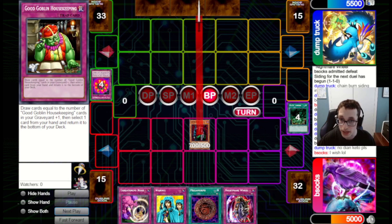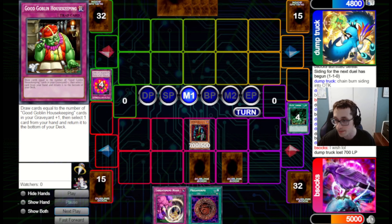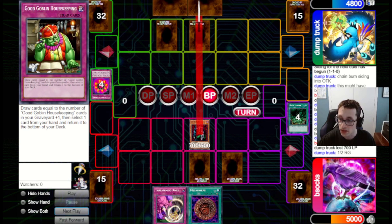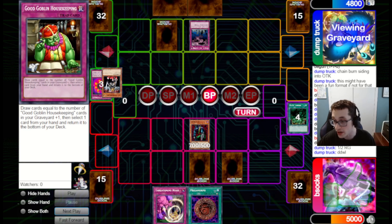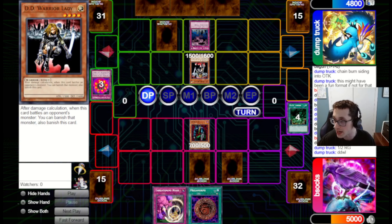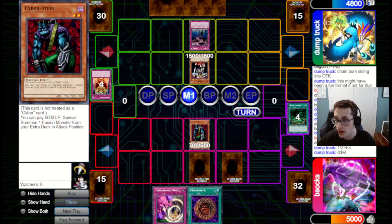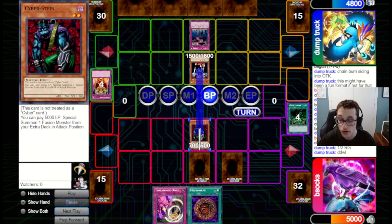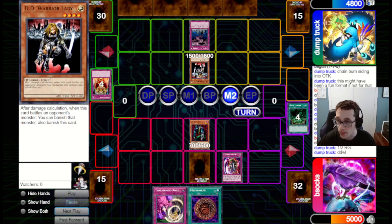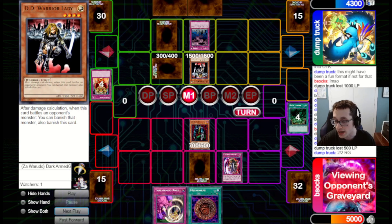I'm going to set Stein and use it to beat in, drop them down to 4,800, then set Waboku and Nightmare Wheel and pass back. They set two and pass back. We don't draw because of Reckless. We attack in for 700 with Stein. They've got Call of the Haunted going for Warrior Lady, which is bad. We pass back. Even if we equip Megamorph to the Warrior Lady, it's at 750 so they can still attack over Stein. They go for Jar of Greed to draw one, then just attack in.